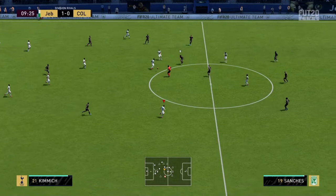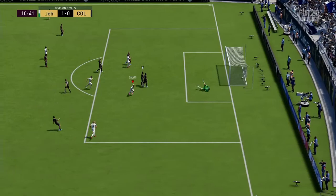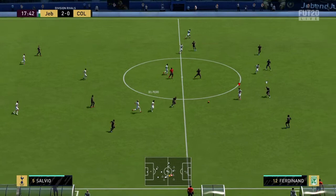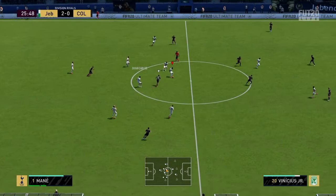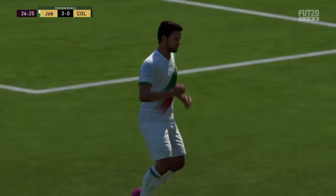Straight into the next one — beautiful pass from Linica, finesse top bins, love that. 94 shot power just means his shots have so much power on them — they start off low and just rise like hell. Well defended — no good. Lovely ball, lovely finish. Got to go for that near post — very overpowered.